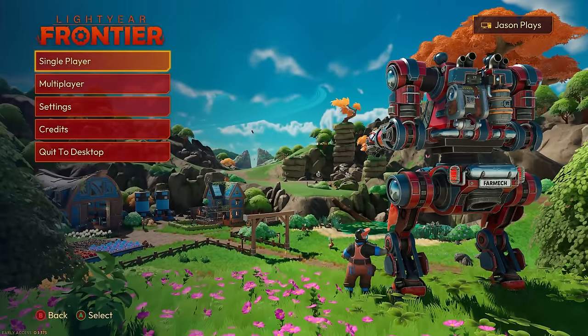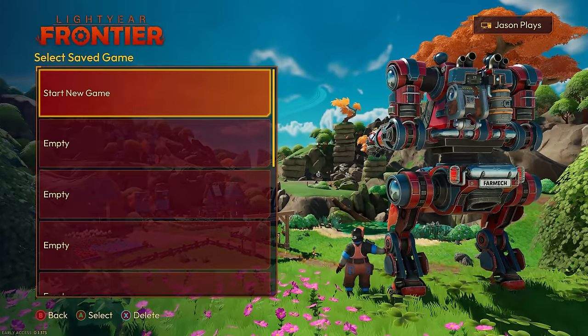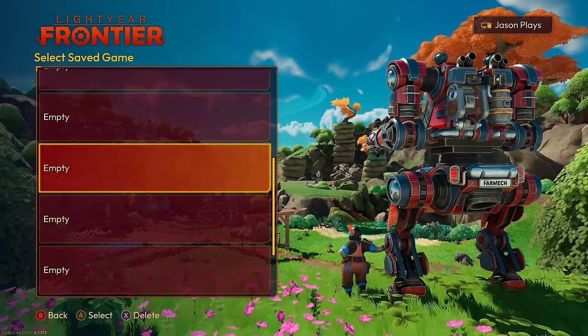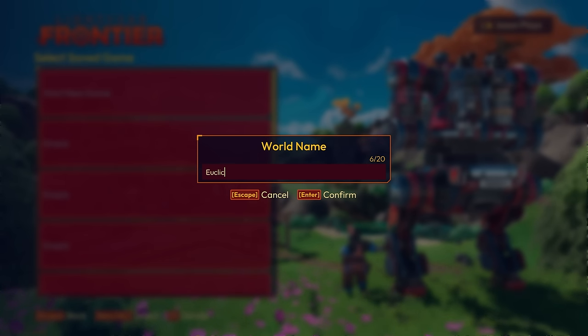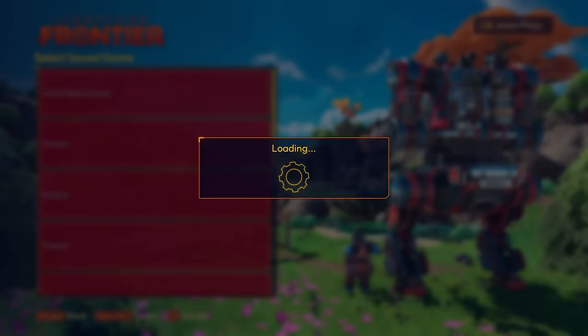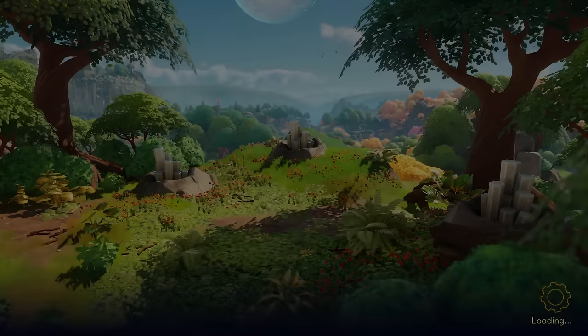I've not played it at all. So we're going to go single player, start a new game. We need to put in a world name — is this going to be like Minecraft or Valheim where you make a world? Euclid, of course.